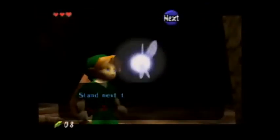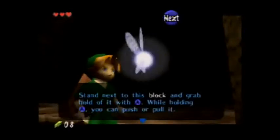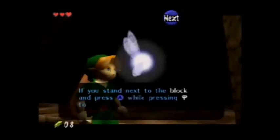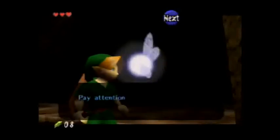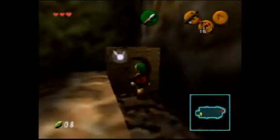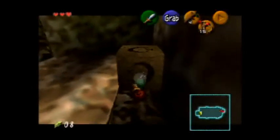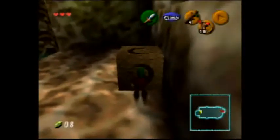Stand next to this block and grab hold of it with A. While holding A, you can push it or pull it. Stand next to the block and press A while pressing the joystick towards the block and you can climb on top. Pay attention to what the action icon says. Alright, so we're just gonna pull this over here — alright, climbing on top.